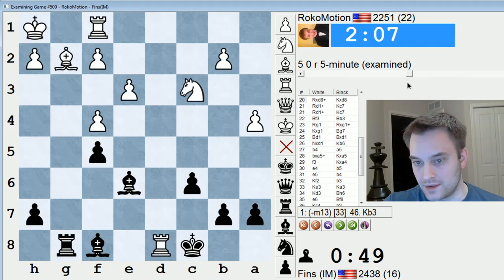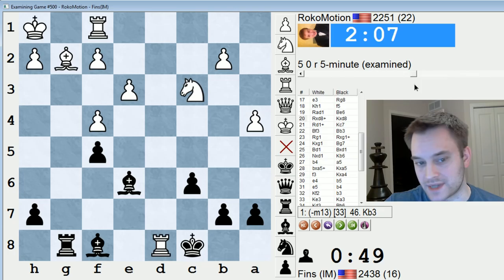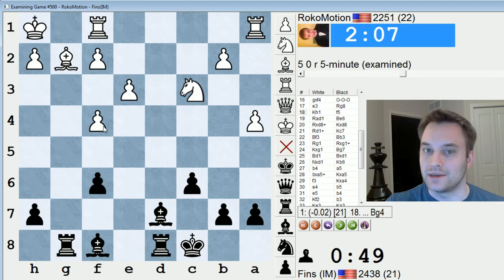I like these type of queenless middlegames that are kind of rich. I think a lot of people just don't enjoy playing or studying these positions but I really do. Even though black was down a pawn, there is ample compensation in the form of the bishops and also that queenside majority — the three versus two — that can't be underestimated, and white's extra pawn is somewhat negated because it is a doubled pawn. Hope you guys enjoyed this video. Best wishes for 2016 everyone. Let's make it a good year and let me know if you guys have any questions about this in the comments. Talk to you guys later. Bye.